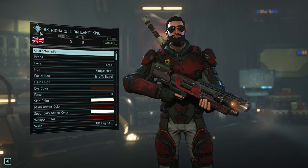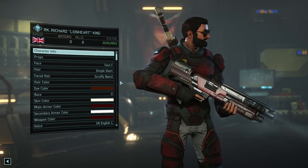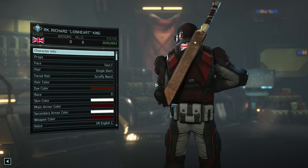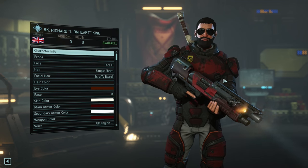I've created a character for myself here, so we'll see how I do. Richard Lionheart King. This is actually a template that somebody suggested — a character they put in — and I thought, you know what, I like it, why not, put myself in there.